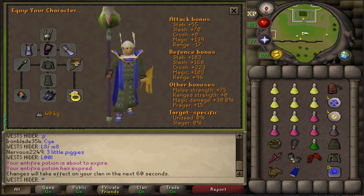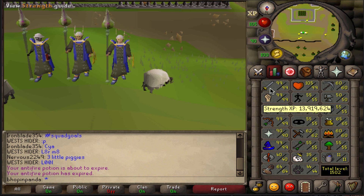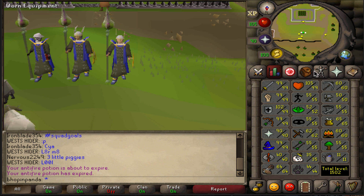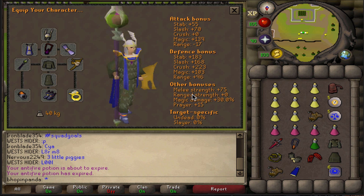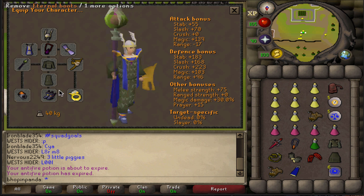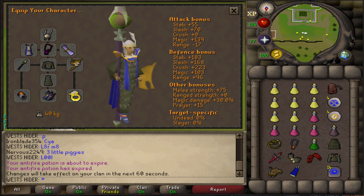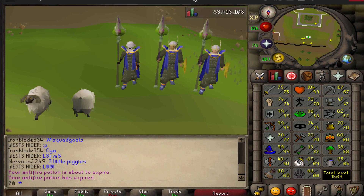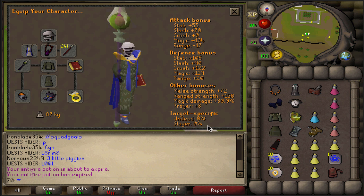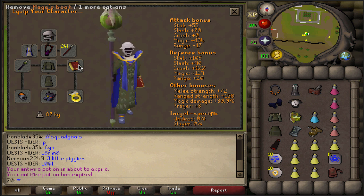The second account we'll be using is a max main. It's 90 prayer, 125 combat, 99 attack and strength, range and mage. Pretty much the works - got the same gear setup: the arcane, tormented bracelet, staff of the dead, eternals, and seers ring. The third account we'll be using is a max tank - it's a buddy of mine, Spencer's. Shout out to Spencer for letting me use his account. It's got pretty much max mage minus the arcane.